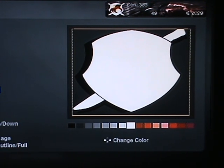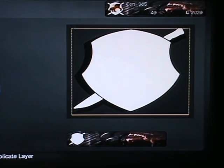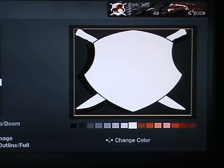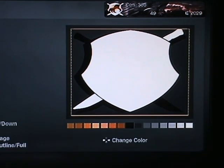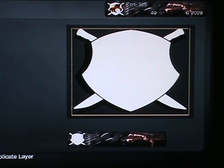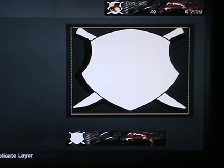Then duplicate it again, press R1, get a black shadow and drop it below. Then do the same again but press square to bring it to the other side — so you flip it — then do all the same again: lift it up, duplicate, R1, black, down.